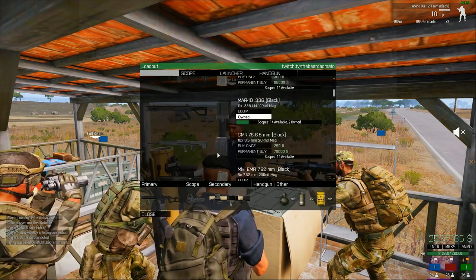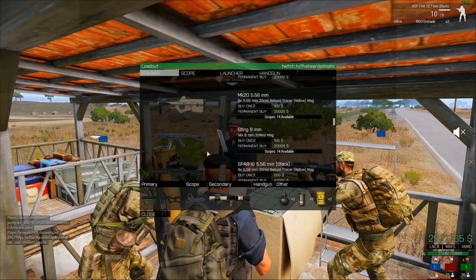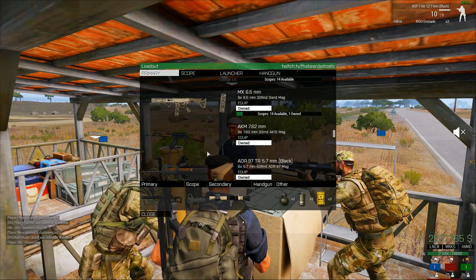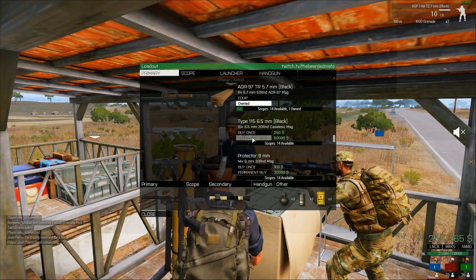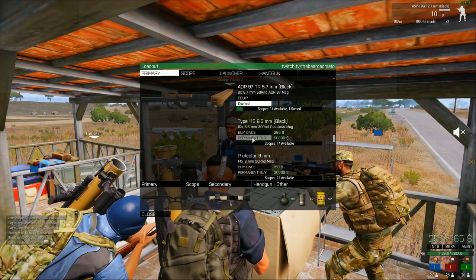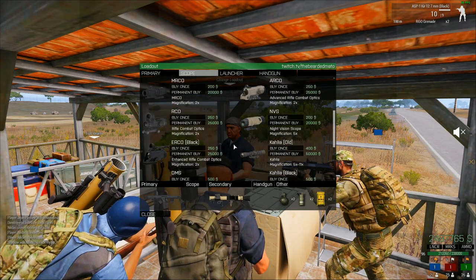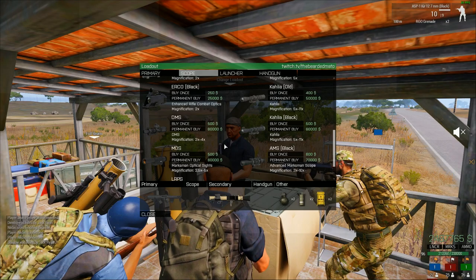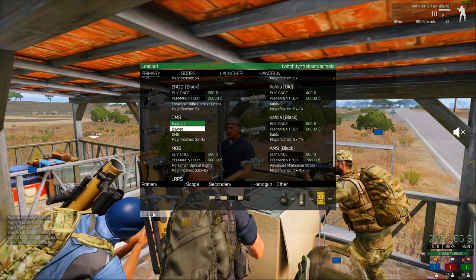Hey there, gun enthusiasts of the ARMA 3 King of the Hill community. In this video I'll be reviewing the Type 115 multi-purpose rifle, with a cost of 50,000 stock, unlocking at level 24, and a variety of scopes from 10,000 to 25,000. It wipes the dust from the AK-12, since the AK is unlocked at level 34 for a price of 60,000.